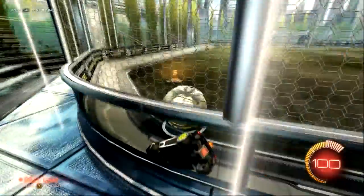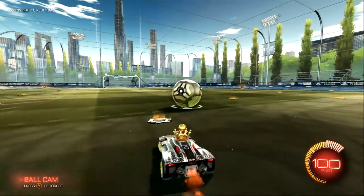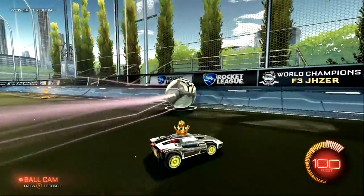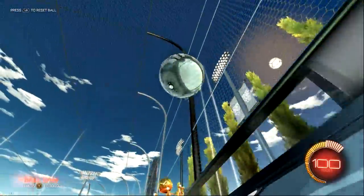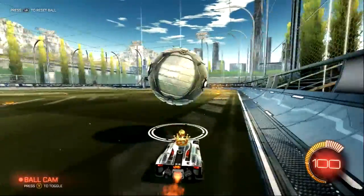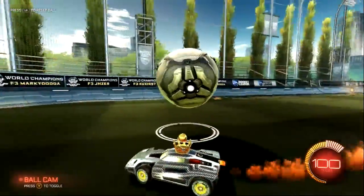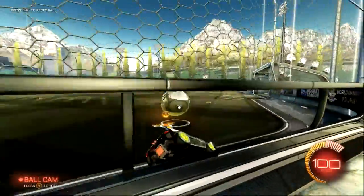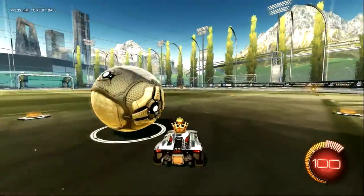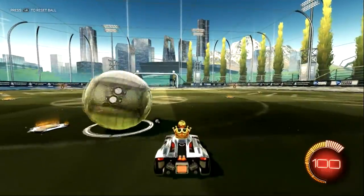My third Rocket League tip for advanced players is going to be about dribbling. I see this happen too often — players will roll a ball up the wall and try to get a dribble going while keeping ball cam on. Never keep ball cam on when you're dribbling. It's really hard to keep the ball on top of your car with ball cam on. If you turn ball cam off, you can see where the ball is going to land much easier.